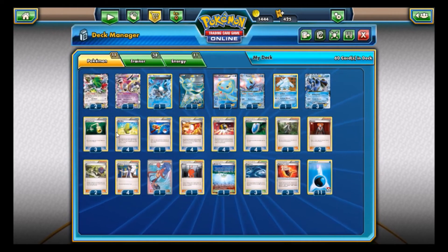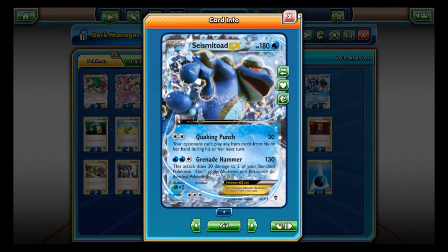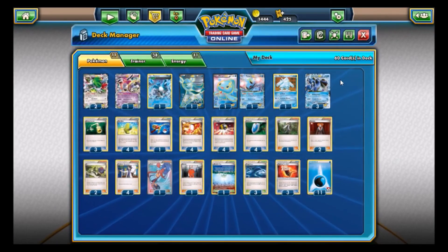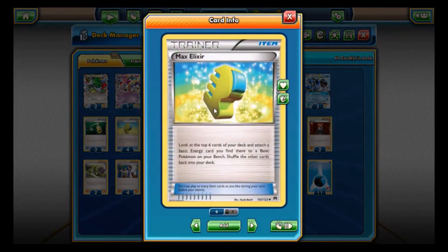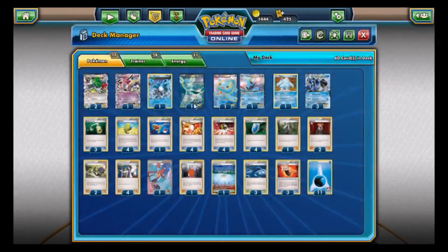The two trainers that really make this deck go are Max Elixir and Energy Switch. Max Elixir: look at the top six cards of your deck and attach a basic Energy card you find there to a basic Pokemon on your bench, then shuffle. Everything in here is basic so that works perfectly. The play is: have Seismitoad active, Max Elixir a Water Energy to a bench Pokemon, then use Energy Switch to move it to the active Pokemon so you can attack right away. Energy Switch also lets you move Energy around for different attacks or to retreat Manaphy for free.